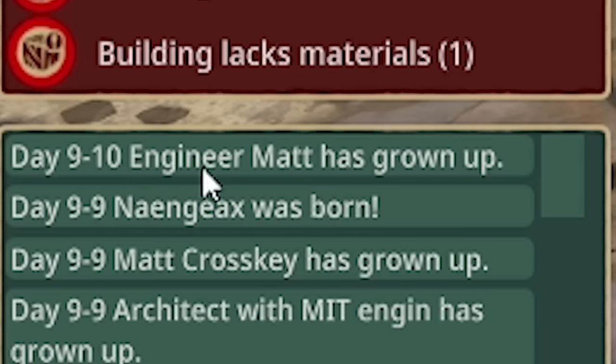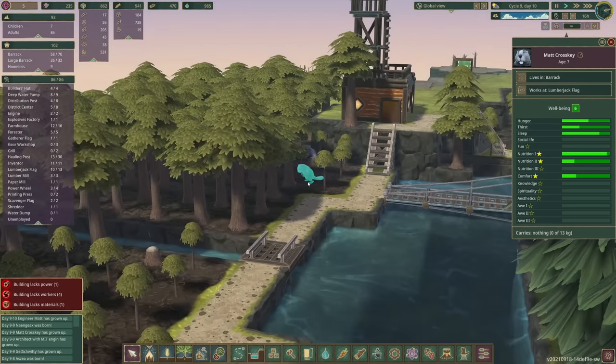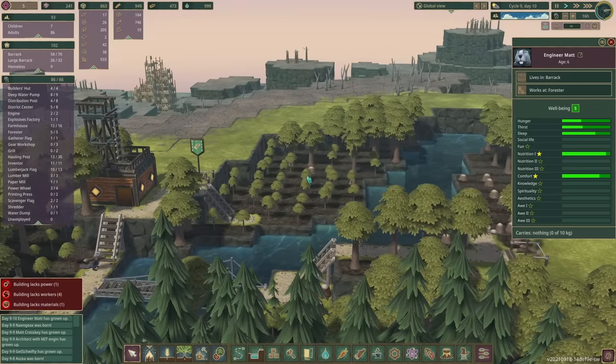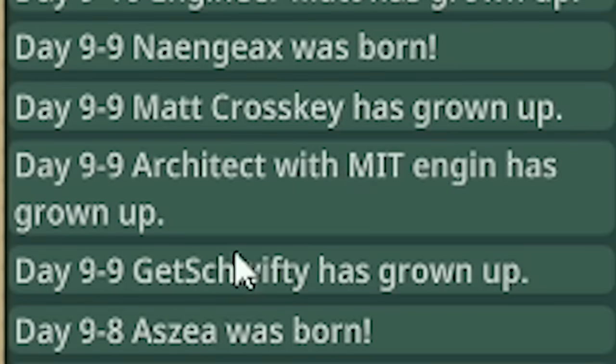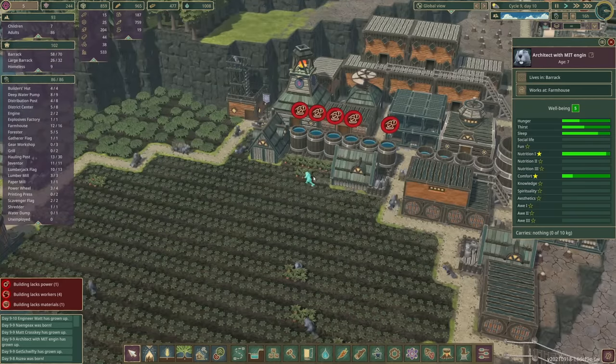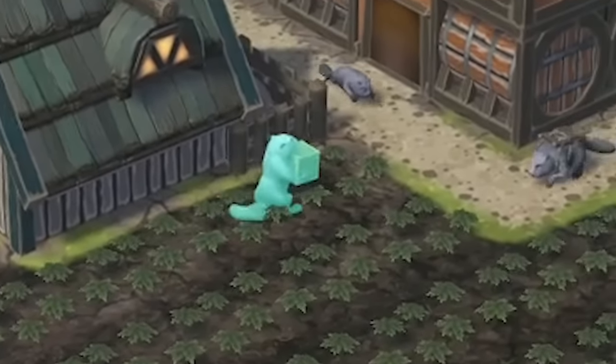Look — he's growing up! Engineer Matt. We've grown up. And another Matt has grown up — Matt Crosskey as well. So Matt Crosskey, you are a lumberjack. Very good work. And Engineer Matt — you're also a lumberjack. The two Matts are working together — they're Team Matts. I've also noticed there's an architect with an MIT engineering degree who's grown up. How are you using your degree? You're a farmer picking carrots — and you know what, I think that's punishment enough. I'm not going to put you in the shame cage.